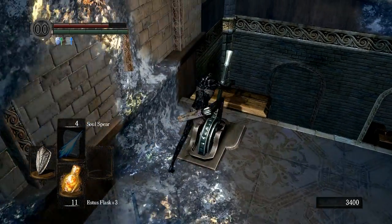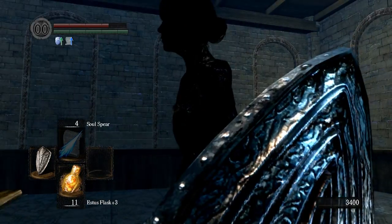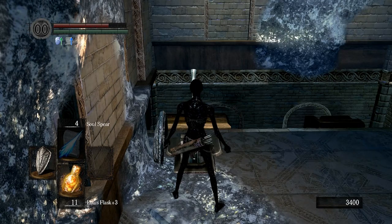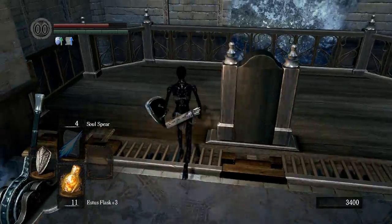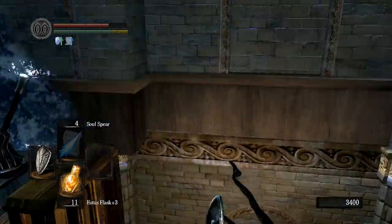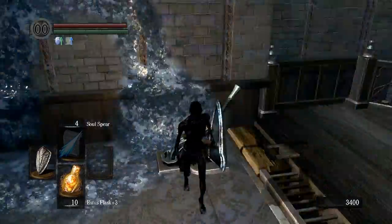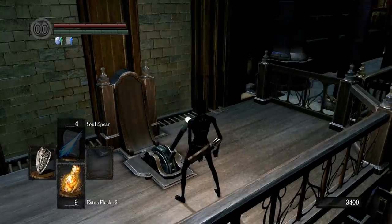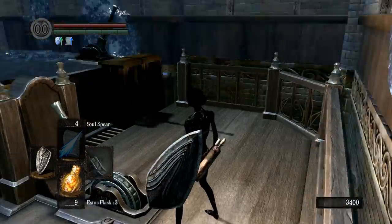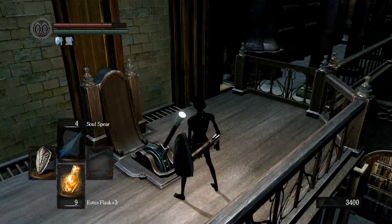How are we going to avoid this supposedly mandatory death? You might have gotten the idea from seeing what I'm doing here. The Duke's Archives main area is a series of library stacks that are three stories tall. Normally the passageway to the back area is not accessible until Seath actually kills you, at which point it opens up a secret door.